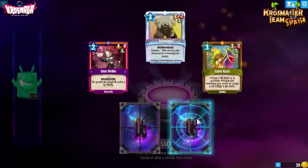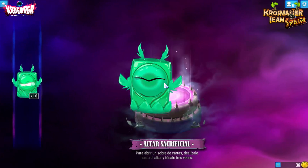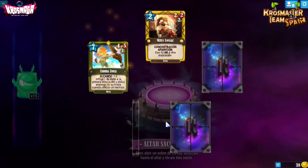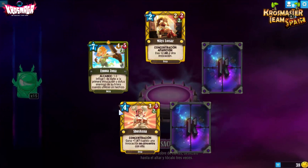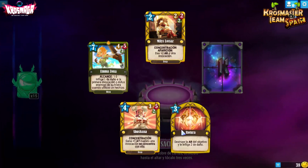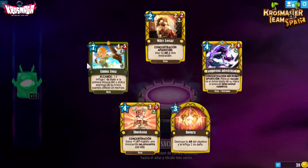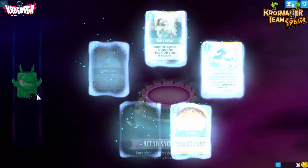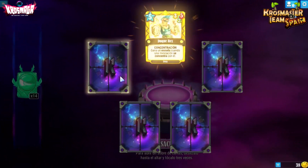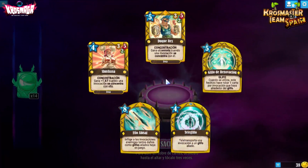Una Uma de Dos, Kamikaze, Rakukapi y la Guaballa — ya las conocemos. Shushana: por 4, un 1-3-5-2 con concentración que gana +1 de ataque cuando una invocación se concentra en ella. Campeona Adoctrinada de Feca ya vista. Duke Rex otra vez. Descuento para SRAM: coloca las cartas SRAM de tu mano en tu mazo, incluida esta, y robas un número igual — buena manera de tener control de la mano y buscar opciones mejores; la carta vuelve al mazo también, está en ciclo.